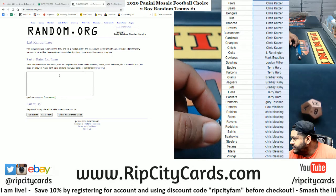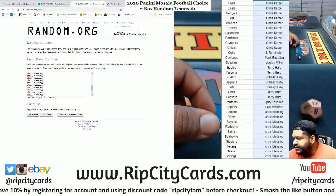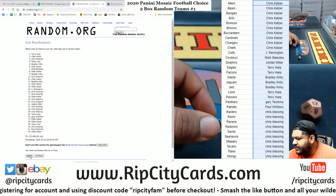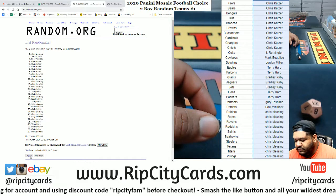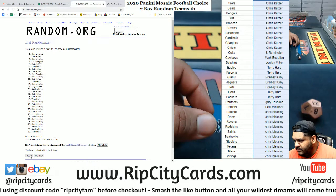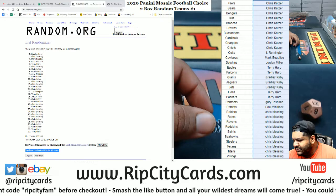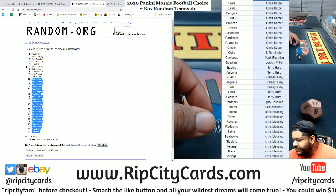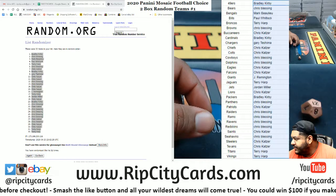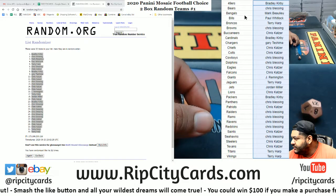We're going to random the names, then the teams, and then match them up. Here we go. And the money shot — 12. There's what we're going to copy, paste there, sort it.